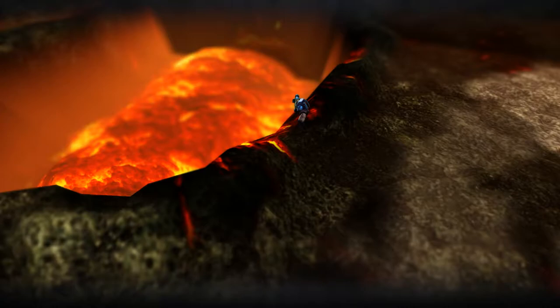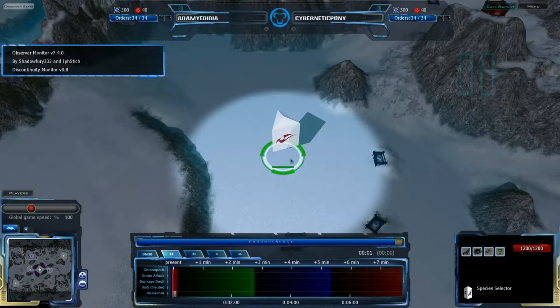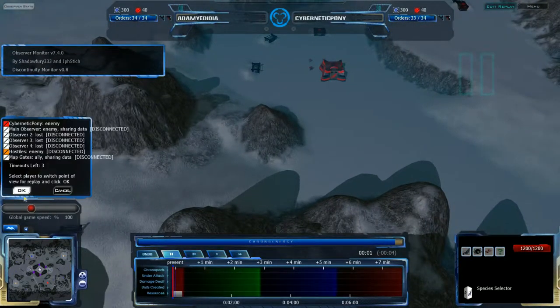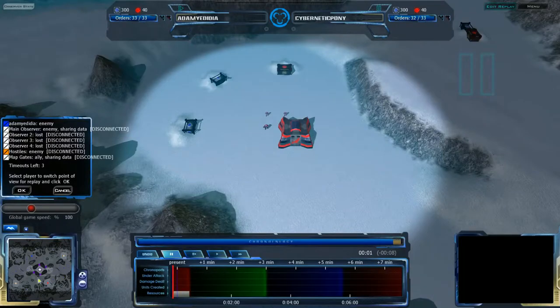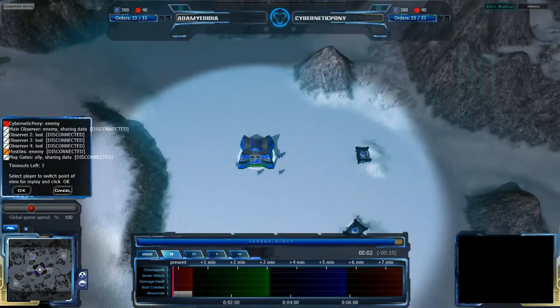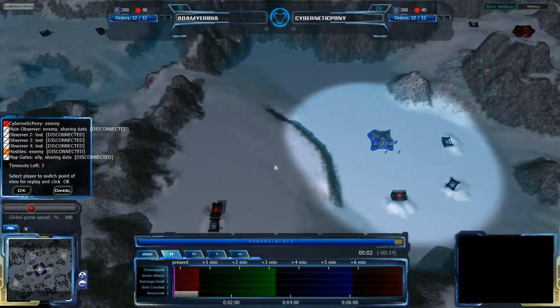Good evening Akron fans and welcome to another exhibition match. This time we're going to be on Coldforged viewing a match between Cybernetic Pony and Adam Yadidya. That last name may not be very familiar because he is actually a fairly new player. Adam Yadidya is starting in the top left corner of the map, choosing his species. Cybernetic Pony in the bottom left corner is going immediately for CISO, and Adam Yadidya is also going for CISO. This is a pure CISO mirror on Coldforged, which we haven't seen in a while.